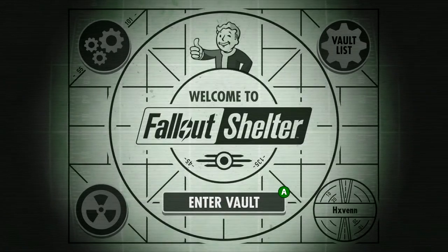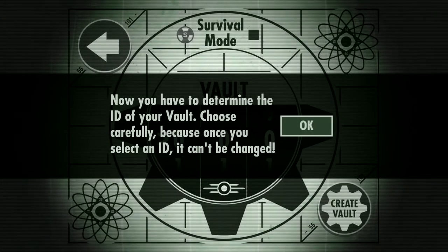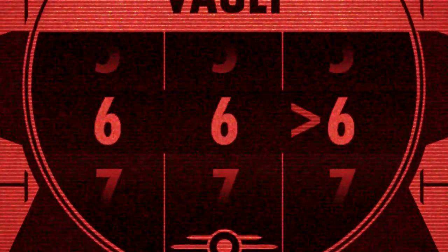We go into the vault. Bro, my name on the bottom right, look at that. You know people actually on the low call me that — like one time I was in the game bro, they were like 'yo, Hexter.' New vault — of course now you have to determine the ID of your vault. Choose carefully because once you select the ID, it can't be changed. Bro, what are you talking about? Y'all got me messed up.